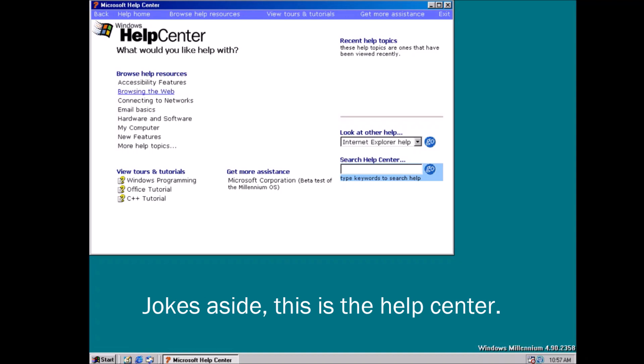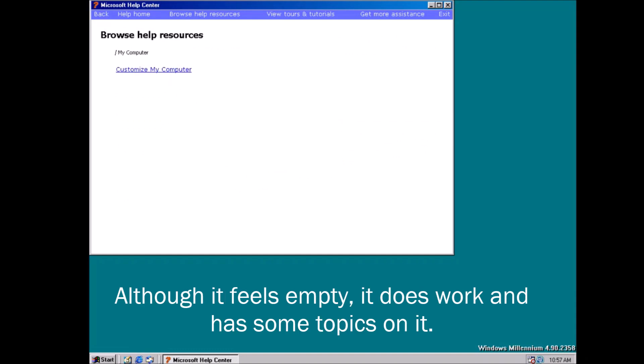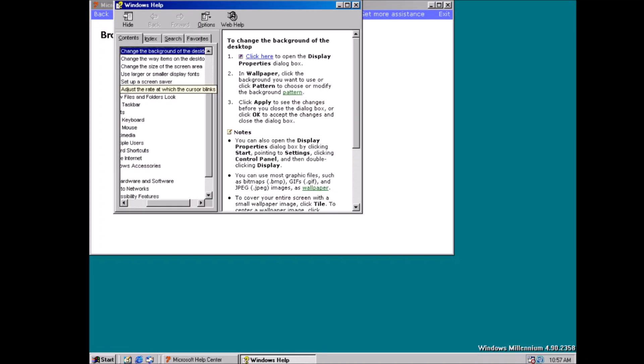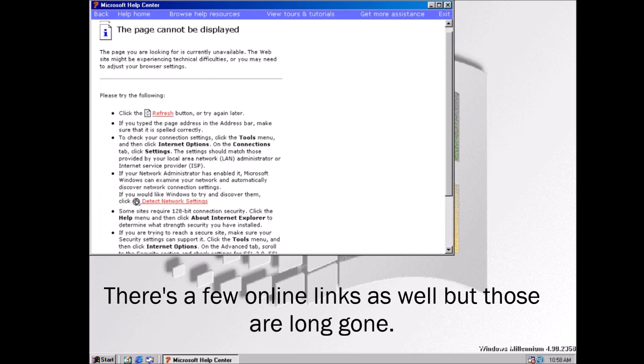This is the Help Center. It resembles the Windows XP version a lot. Although it feels empty, it does work and has some topics on it. There are a few online links as well, but those are long gone.